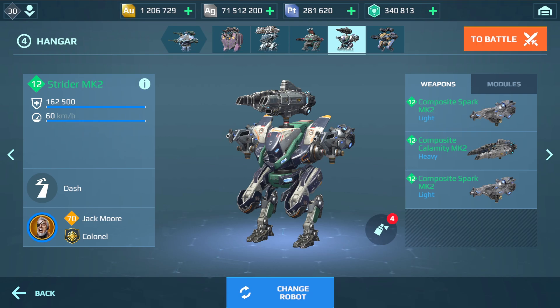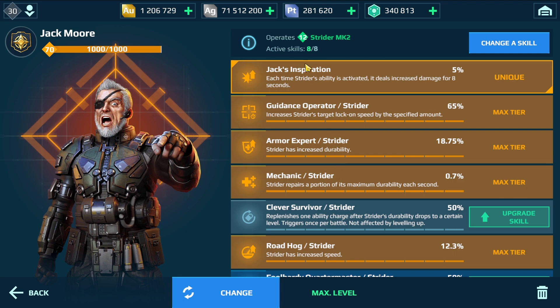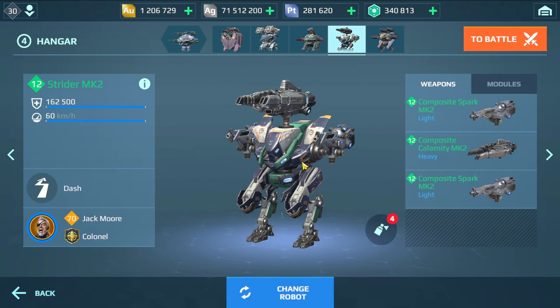Hey, what's up everyone, this is Andy Gaming and welcome back to another robots video. In this video I'm going to show you a gameplay with the Strider with the new legendary pilot you can get through operation. His special ability basically means each time the Strider's ability is activated it deals increased damage for 88 seconds, and the Strider has five dashes so it can reach 25 extra damage overall with all the dashes.